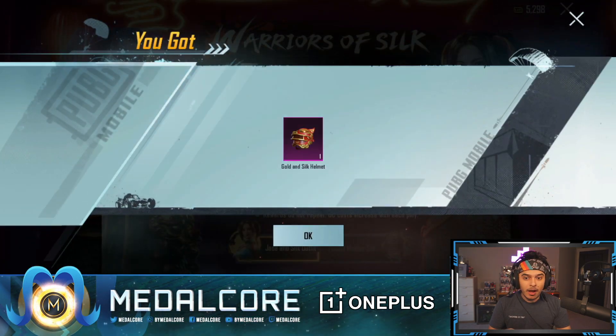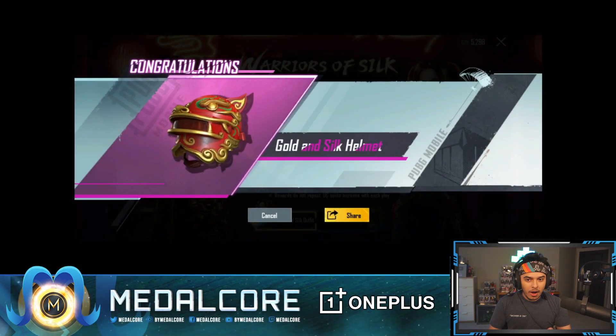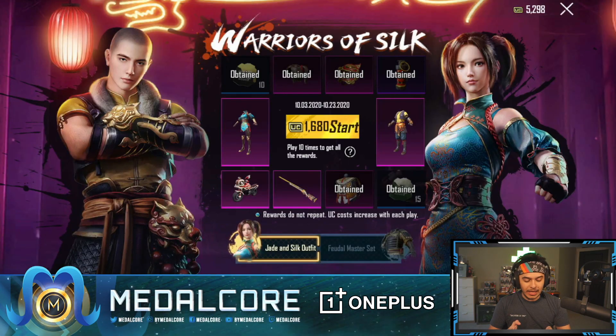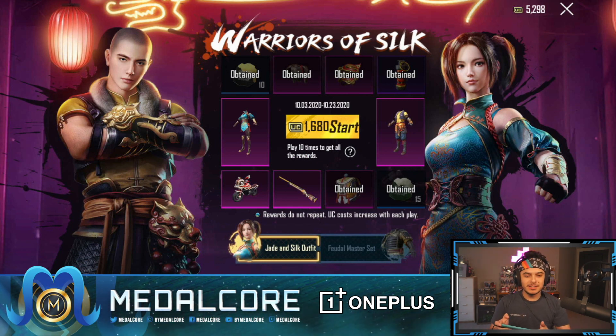Did we get the helmet? Yes! Ella, can you come help me open some crates? So we got everything that we wanted. It'd be cool to get the outfits but I literally will not wear the outfits. I'll definitely be wearing the helmets and the backpacks.